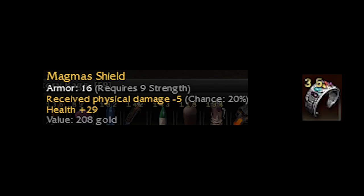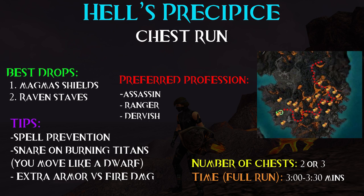This one I sold for 35 armbraces, which is close to 5000 ectos, and it wasn't even max modded. So this is a good reason to do chest running here — generally speaking you should be running this in hard mode with an assassin.